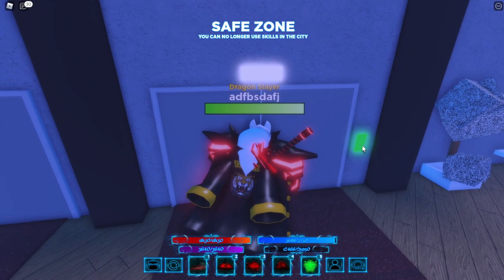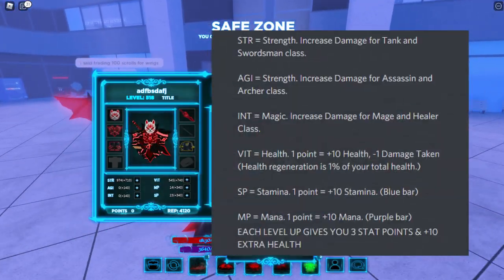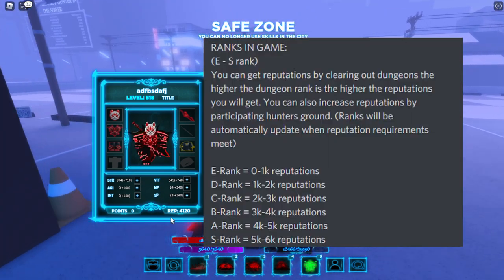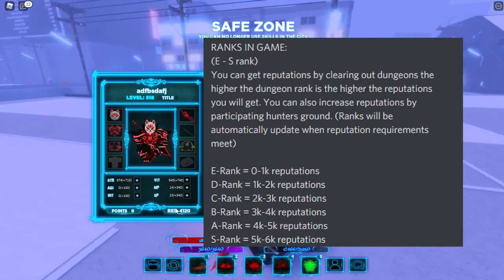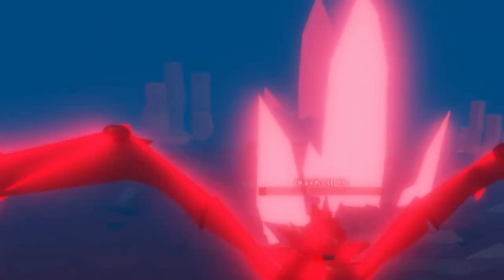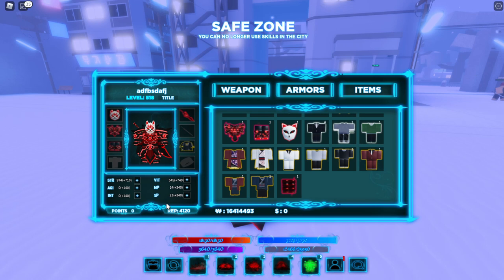We're going to go back down and I'm going to talk about the stats. You see these stats here — I'll put on screen what you can do with the stats. As for reputation, I'll also put on screen what you can do with reputation or what you obtain from achieving it. You can get reputation from defeating dungeons, and you get stats from leveling up.